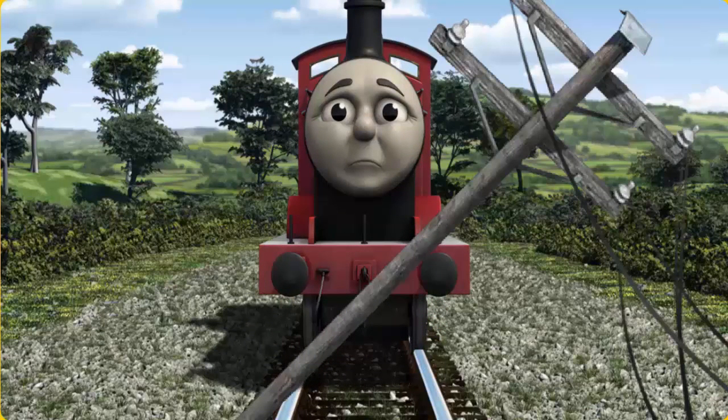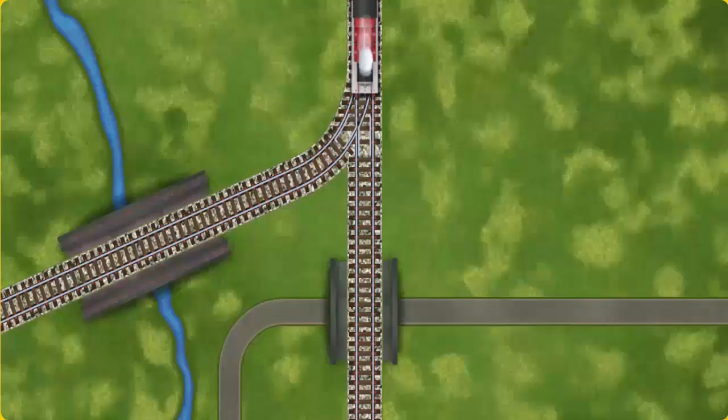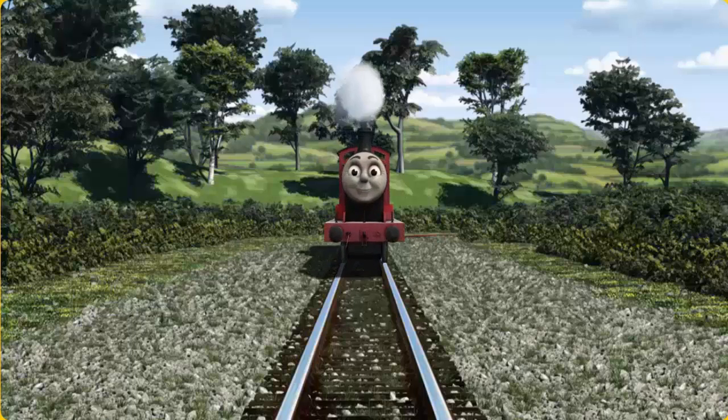Suddenly, the tracks were blocked. James had to stop. He would have to go another way. Find the track that goes over the shortest bridge. Let's go!